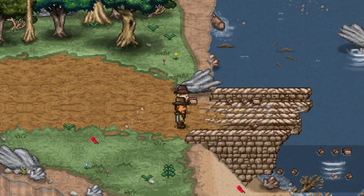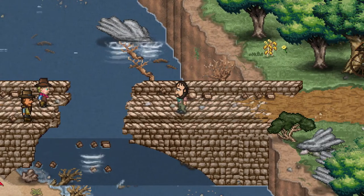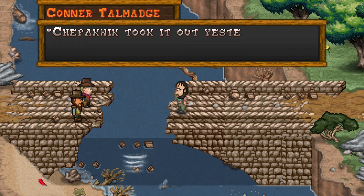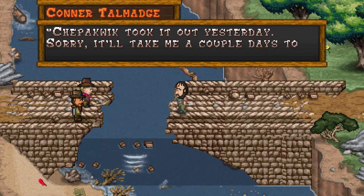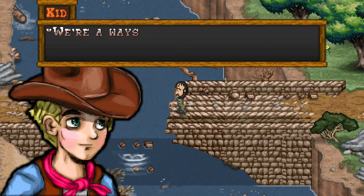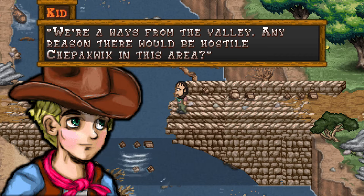Hey, over here! Uh-oh, it's Khan of Talmadge! There are so many characters in this game, it's kinda hard to keep track of them. But this is definitely Khan of Talmadge. What happened to the bridge? Chippaquik took it out yesterday. Sorry, it'll take me a couple days to fix it. Why did they destroy the bridge? Four ways from the valley.